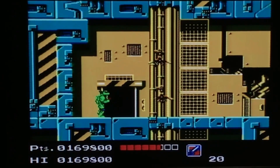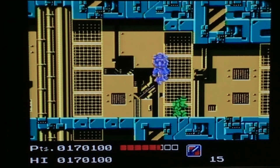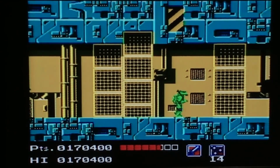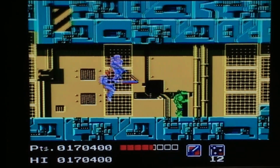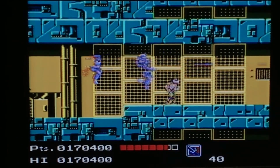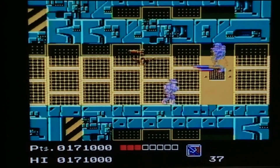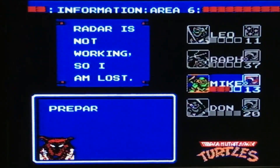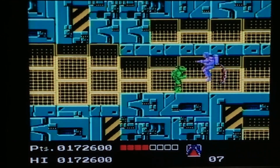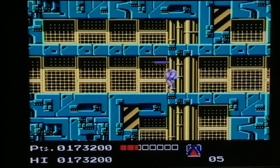That puts us in Astronaut Alley, and this is one of the biggest meat grinders of the game, so you want to be careful. If you can, just avoid them and get them off the screen as fast as possible — the faster you get them off the screen, the less likely they are to follow you. If you don't get the Astronauts off the screen, they'll all collect in this area and follow you down the corridor. You'll have to kill them before going down the corridor, or they will destroy you.